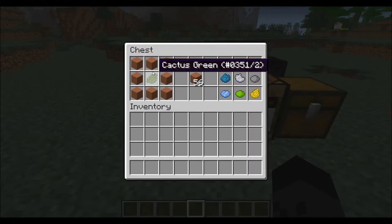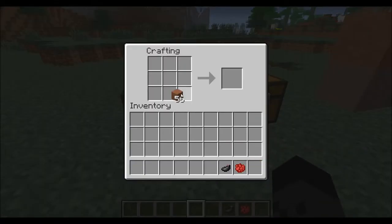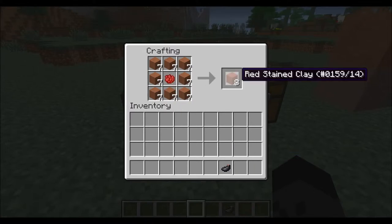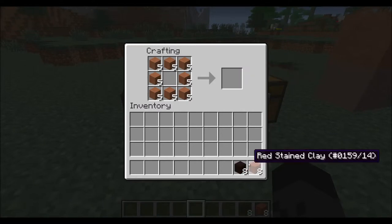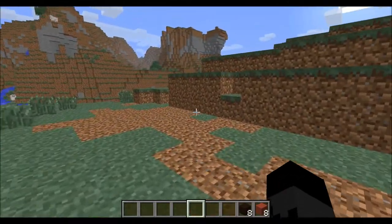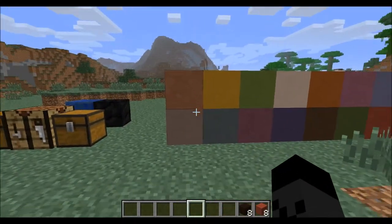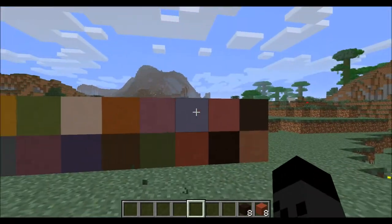For example, like cactus green on the side. Let's do that — like example with rose red — take a few of those, and bam! Take rose red and get eight red stained clay blocks. With ink sack you get eight black stained clay blocks. So yeah, this is how all the clay blocks look.